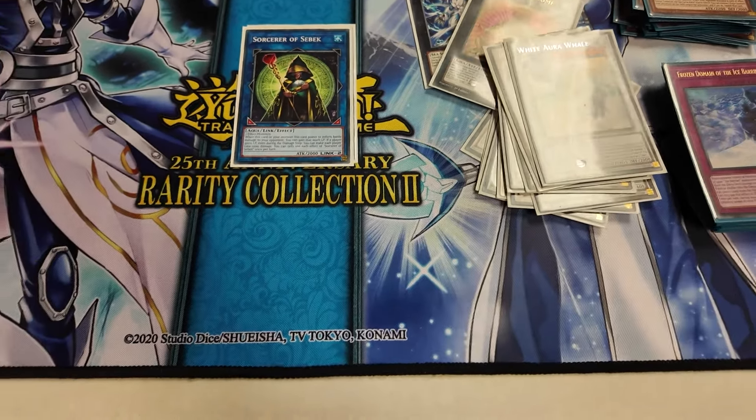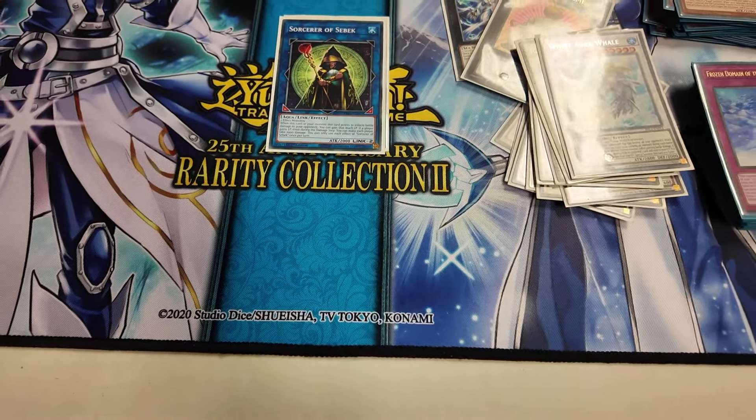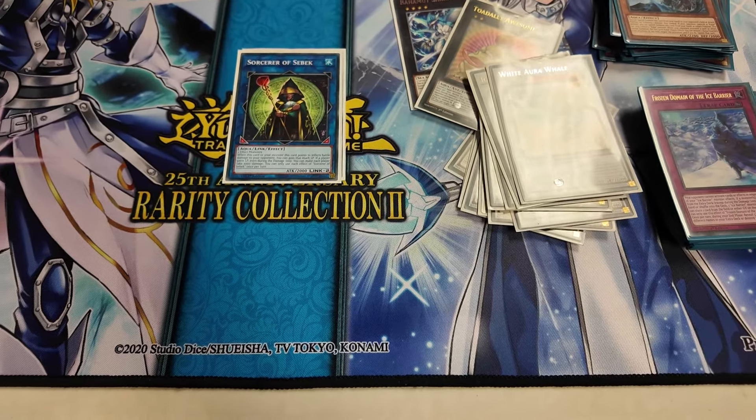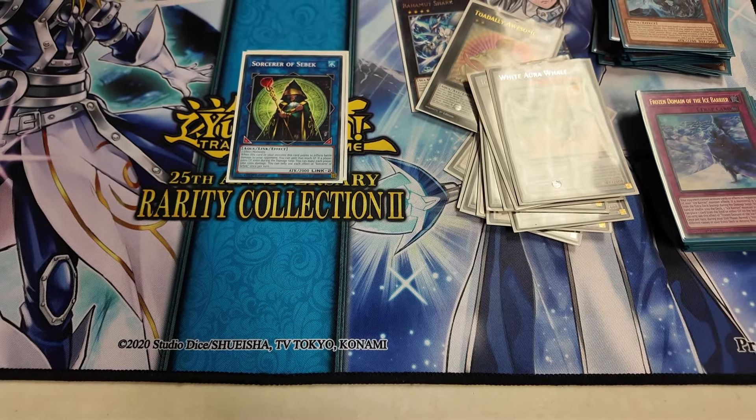So that was the first look at Ice Barriers for the channel. It was cool to see what the deck could do in a local environment — it did incredibly well. Four rounds of Swiss, and your only loss was to Synchros. Yeah, I just bricked both games — lost game one because I didn't have any hand traps so they went full board and it was really difficult to play through. Second game I just bricked and didn't have any Ice Barriers. Sometimes that's just what happens. It's a deck that's not expected at locals, but it was nice to see Ice Barriers in motion. The new support definitely takes it up a level. Thank you very much and stay safe — as always guys, happy dueling.